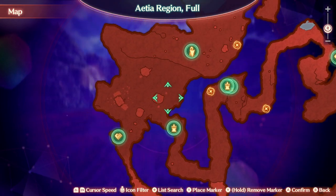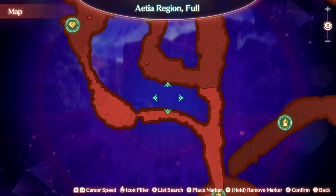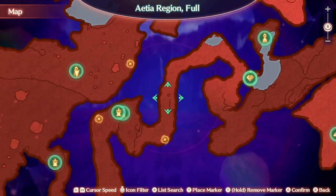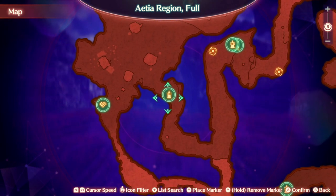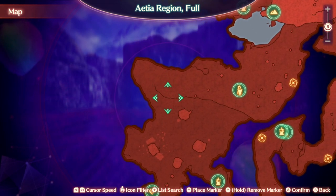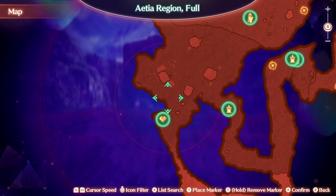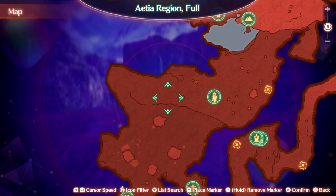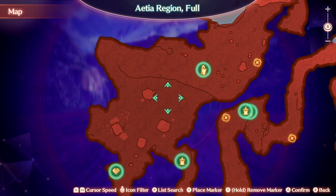You'll definitely unlock a rest spot right here, and then you go through this channel and there should be a main story progress event right there. To get to this location you need to go up through this hill. You can't go up here just yet, so whenever you get here naturally you won't be allowed to come up. You would have to come here later into the game, so you won't get access to this area until later. But you won't need Quad Wing Indulgence until you have access to this area anyway.